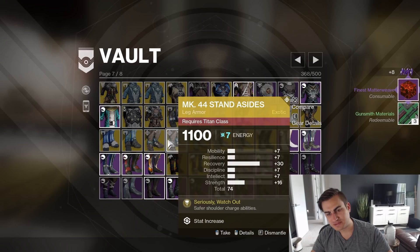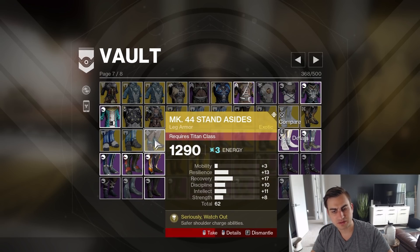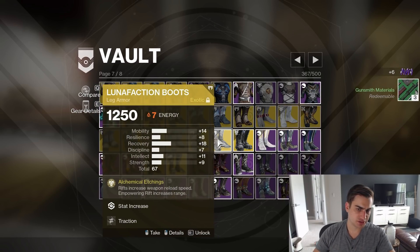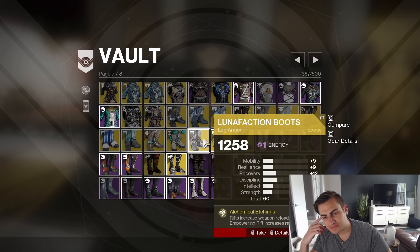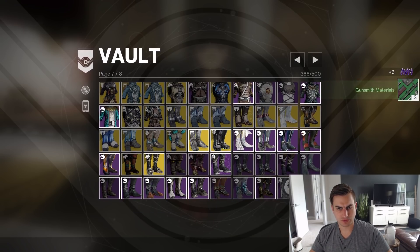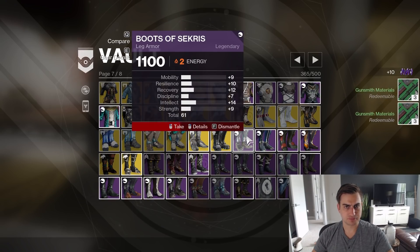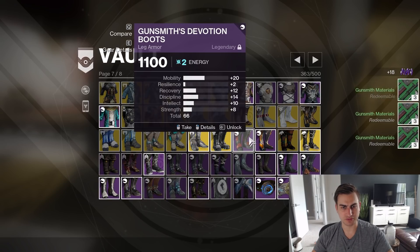Two Standasides — that is a base 64, I think that's better. Lunafaction — I don't think I have these Masterworked. 67 Stompees. Boots of the Fulminator. Boots of Skarris. Yeah, I just used to save all the Raid stuff just so I could have like one complete set of it.